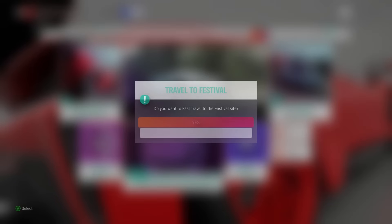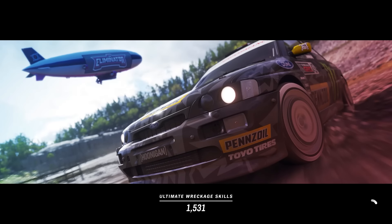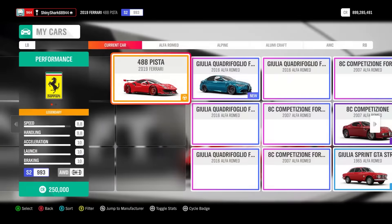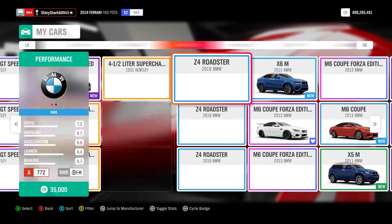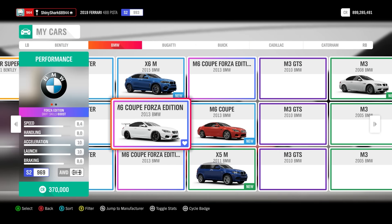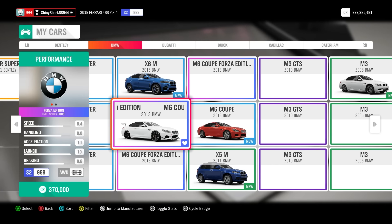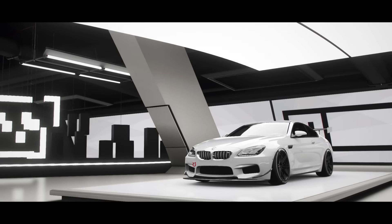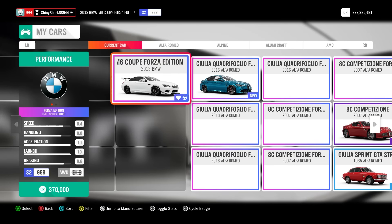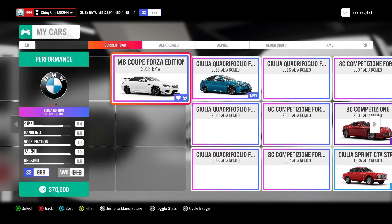First off, head to the auto show to set up the car you want to use for this. To give you a brief rundown: the glitch is essentially about getting skill points. You want to have the BMW M6 Coupe Forza Edition — the reason being this car has a drift skills boost, meaning you're going to get far more skill points for drifting with this car in particular.